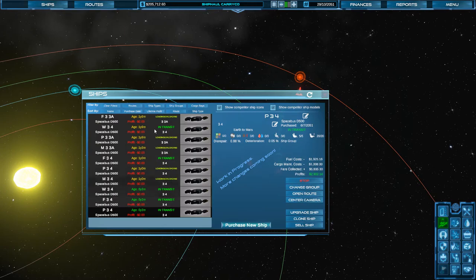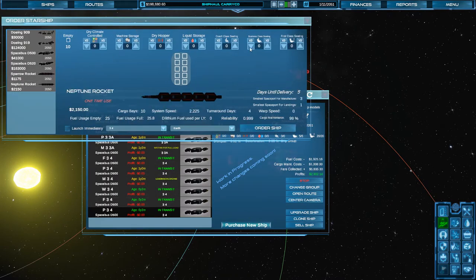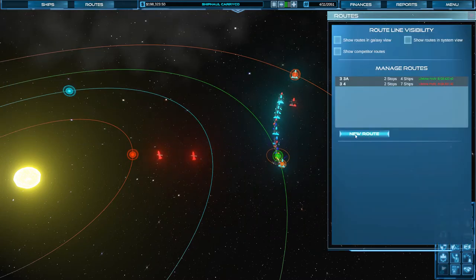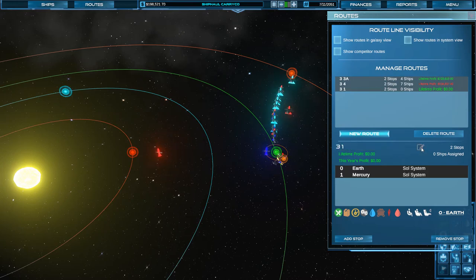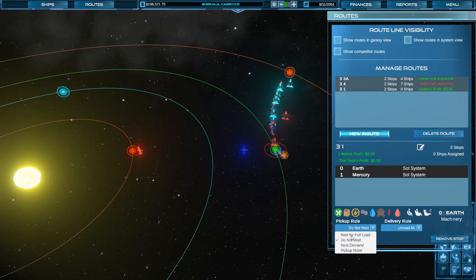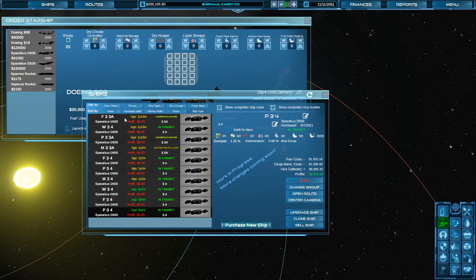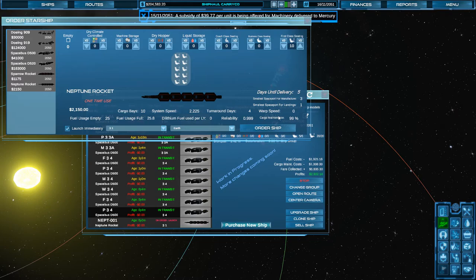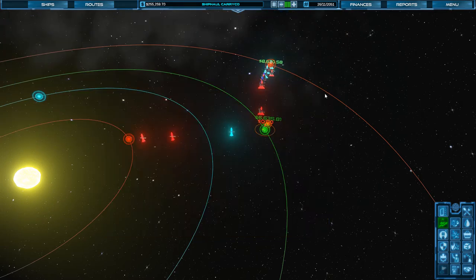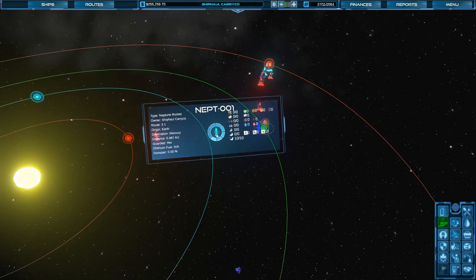I might buy a couple of rockets to take care of that. Let's do that — grab up one of these. We're going to load it up with passengers. I need to do a new route to make that work. Route, new route, add stop, add stop — there we go. Route 3-1. Save. Wait for full load. New ship, rocket, passengers, route 3-1, launch immediately, order ship. Neptune rocket is launched immediately. We've got passengers heading out to Mercury.